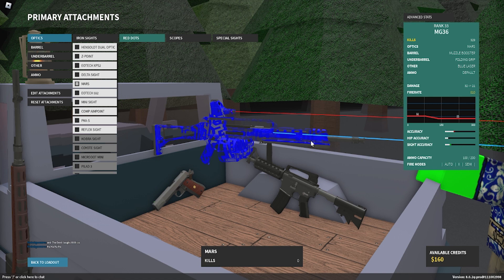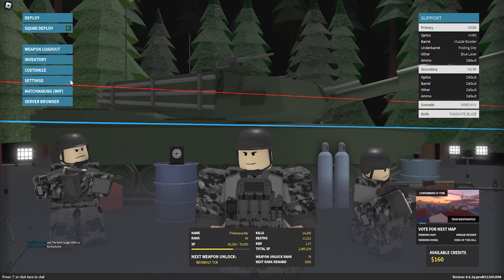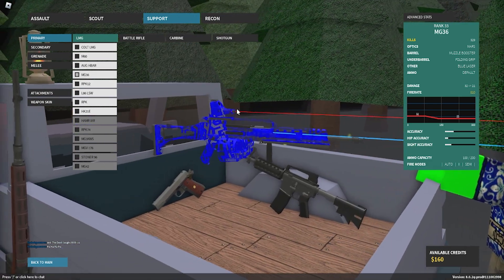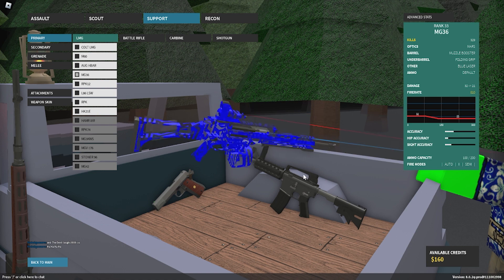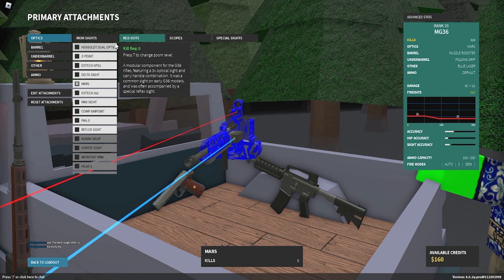Hello, welcome back to another video. Today we're going to be looking at a setup I have for the MG36 on the map Containers Oh Fun, which is really the map I've been playing because I find it fun. This setup consists of the Mars sight, but you won't actually be aiming down sights — I just have it on here because I need to put something in the sight slot.